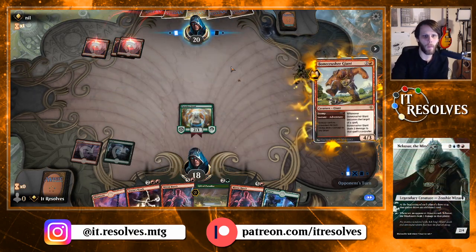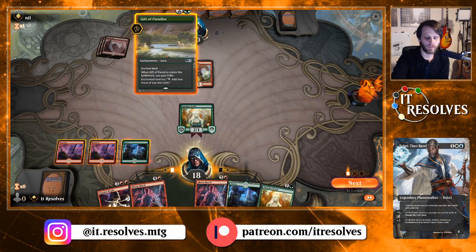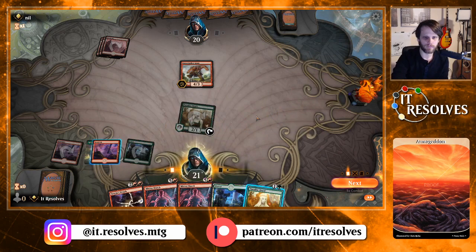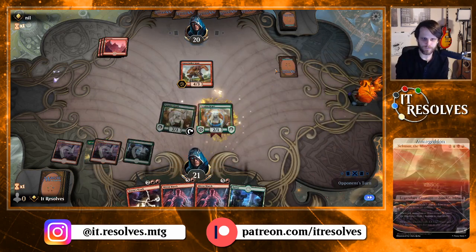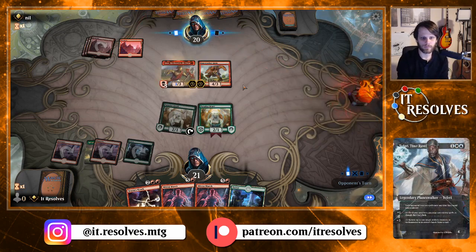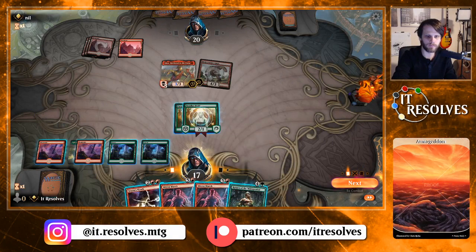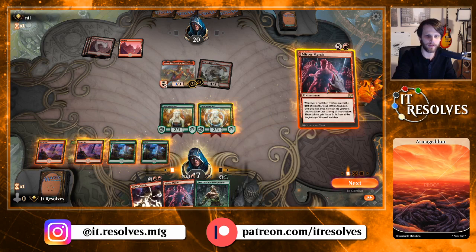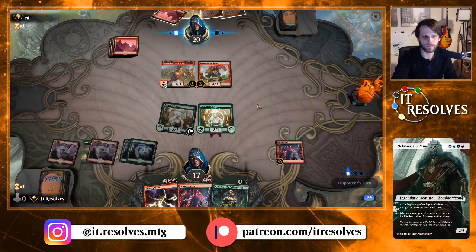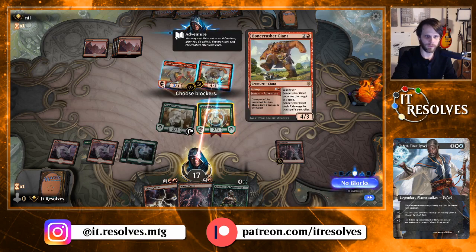Bone Crusher — sure, makes sense. Here we're just going to play this. I didn't really want to tap the Paradise Druid, but I guess this works just the same. No blocks. So here we do get to Mirror March — let's get this down as quickly as possible. Next turn we can Storm's Wrath clear the board. We'll leave this up as a blocker.